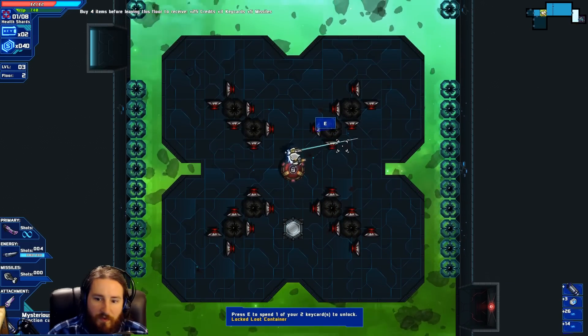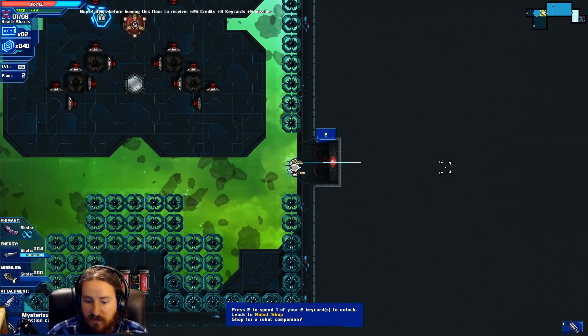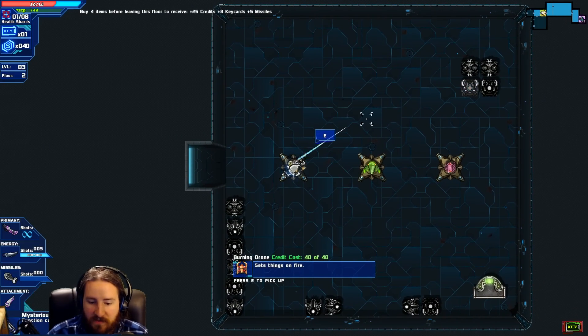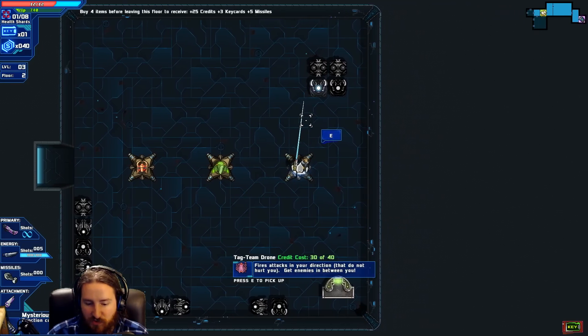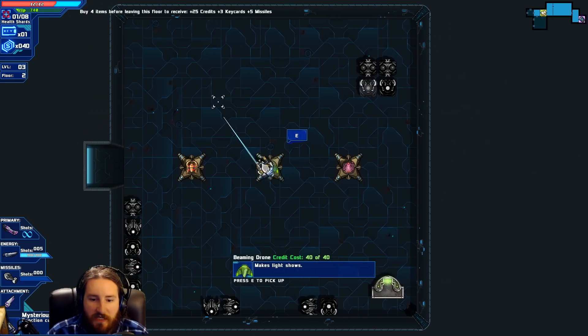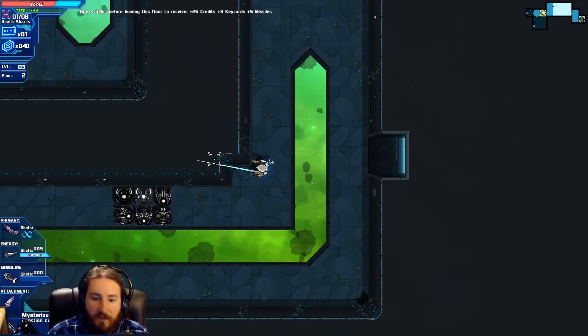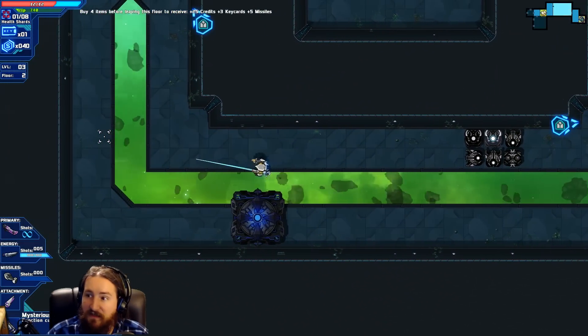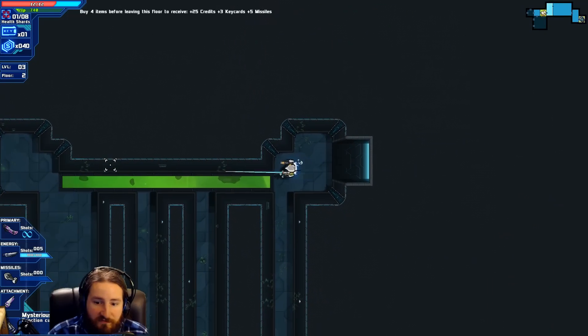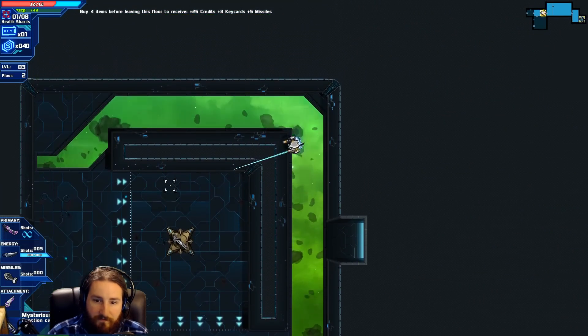Mysterious circuit — function currently unknown. Well, we're going to try to know it. I have two key cards. The robot shop — set things on fire, make light shows. Fires attacks in your direction that do not hurt you. My whole thing is to try and buy 4 items before leaving this floor. If I can find 4 items that are like 5 or 10 credits apiece, then I already have all the money that I need and I can just do it and get the bonus. Makes sense, doesn't it?